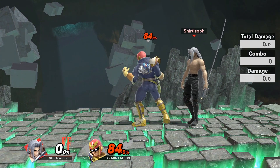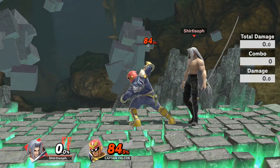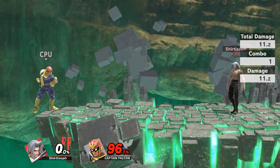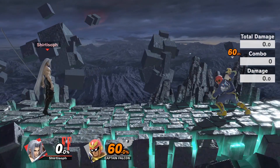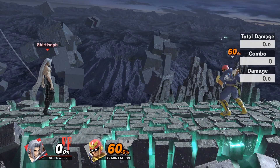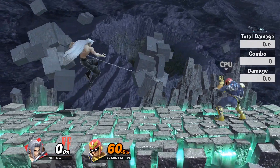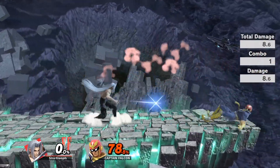Sephiroth is not an easy character to pick up, but if you love him and want to commit to the character, you need to learn first to time your aerials. Some tips: you want a short hop or full hop, but I like to short hop a lot because it's quick and safe. You also want to change your right stick from smash attack to tilt. The timing — I like to count until it becomes second nature: one, two — jump, stick, tap stick.